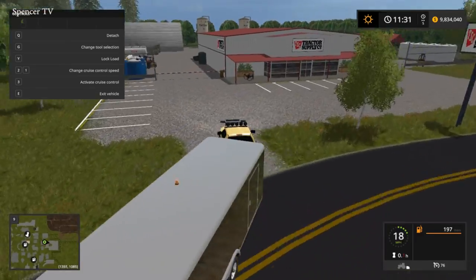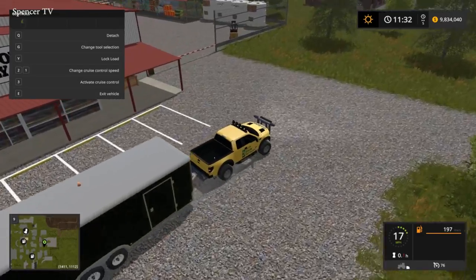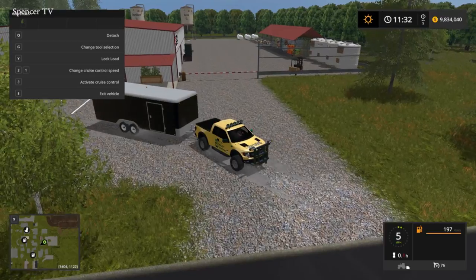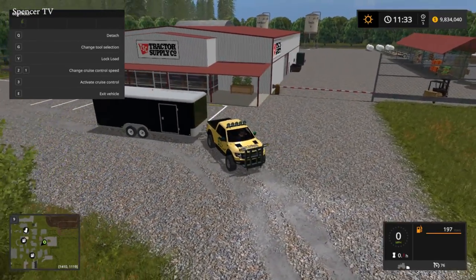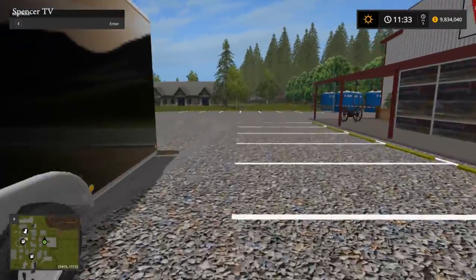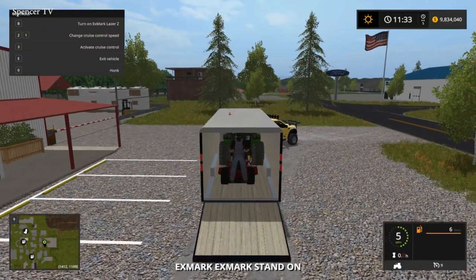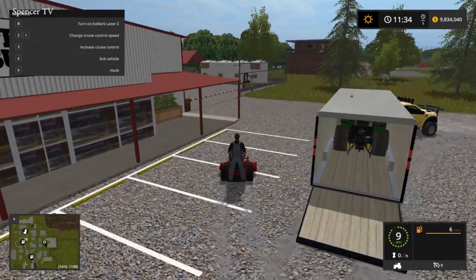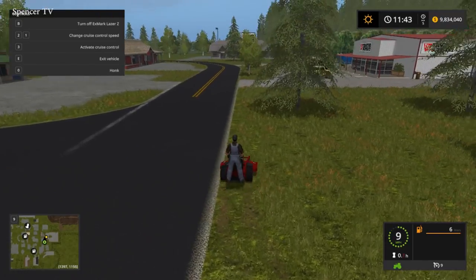We are just pulling into Tractor Supply. It's closed right now so we can park wherever. We're just going to try and make their place look super nice. I might as well park in the front so when people drive by they see our logo and see all that stuff and see us mowing — which is always smart. Park out front, let people get some exposure for you. Let's get the little stand-on out. This is going to be our last account of the day. Not as much as I thought because it was the end of the map — that's surprising.